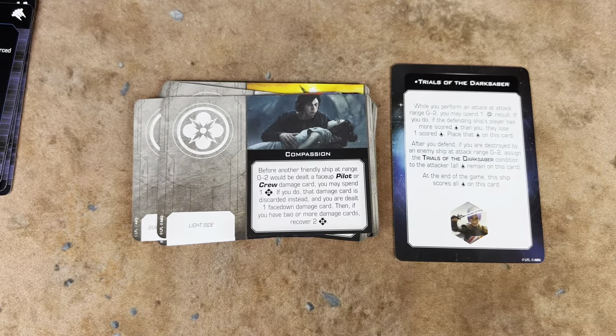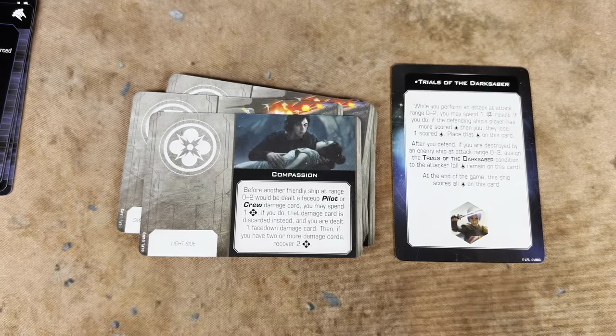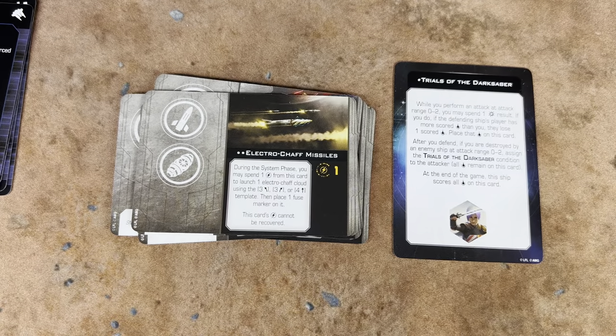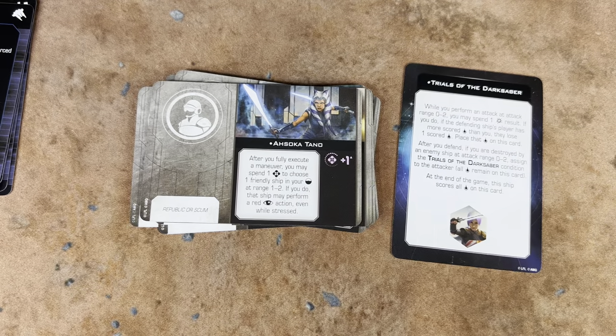We've got Compassion and Malice — just the two versions of that. We've got the Electro-Chaff Missiles. We have Season 7 Ahsoka Tano Crew for Republic or Scum. We have lots of named characters — here they come.